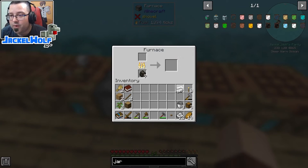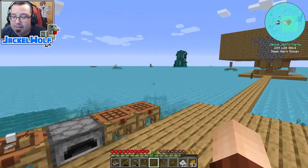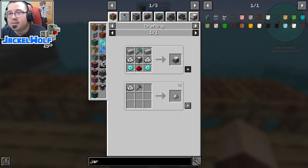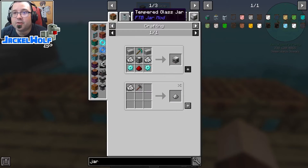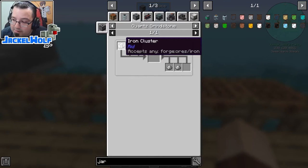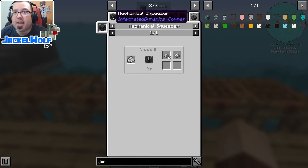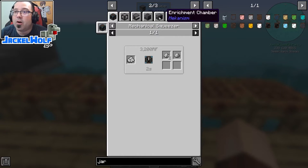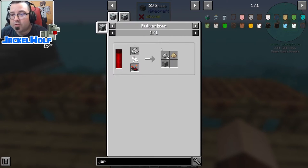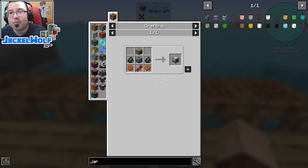This iron dust can then be run through a furnace to get an iron ingot. While this is a perfectly legitimate method, it's always worth looking at ore-doubling options. Looking at all the different uses for the iron cluster, there are many options that give us two iron dust for one iron cluster — like the quartz grindstone, mechanical squeezer, enrichment chambers, purification chambers, and pulverizer — but most of those are a bit advanced for now.